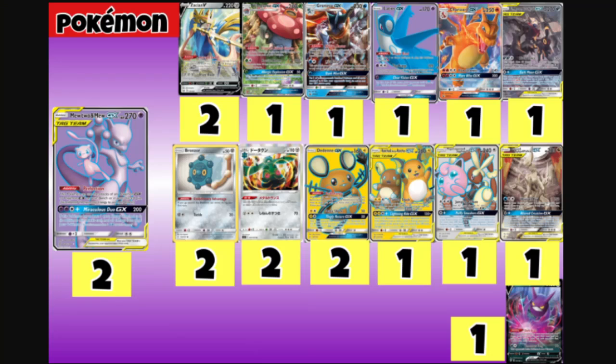We play two Dedenne GX just to discard your hand and draw six cards for support. We also play one Raichu & Alolan Raichu GX for its Tandem Shock attack — you flip a coin, and if heads you do 160 damage and the opponent is paralyzed. We play one Jigglypuff & Wigglytuff GX and Lopunny GX for the Jumping Balloon attack, and the GX attack does 200 damage to one of your opponent's benched Pokemon while the active is put to sleep.